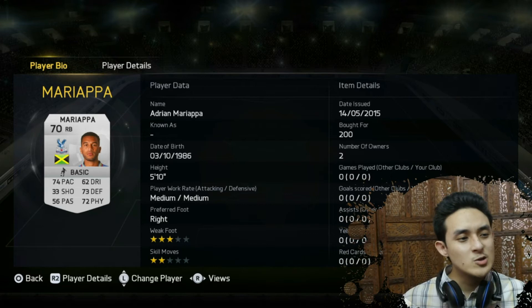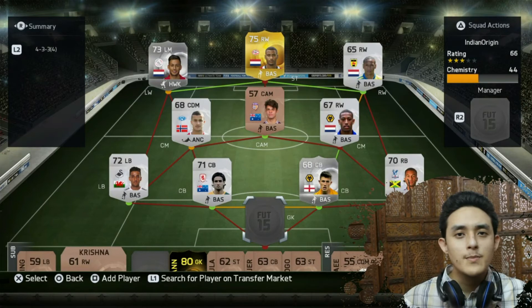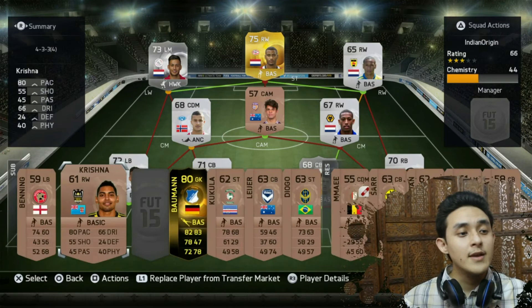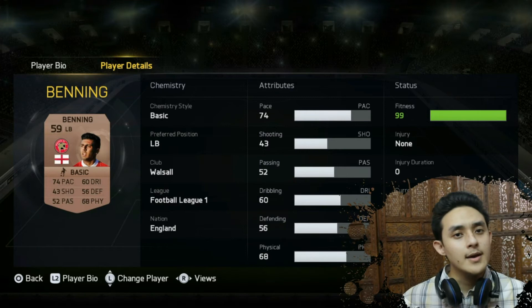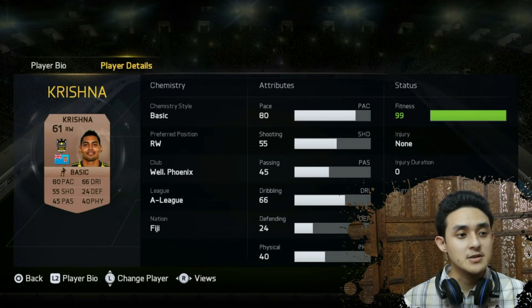I found no goalkeeper of Indian origin in the game. So please, if you can suggest me more players of Indian origin, please tell me in the comments below. If you know more about these guys, please tell me in the comments below. Then we have two more in the substitute bench. One is Maul Benning, and he is from England and plays for Watson in the Football League — 74 pace, 60 dribbling average. Then we have Krishna from Fiji, and he plays for Phoenix there in the A-League. So these were the players I found in the game of Indian origin.